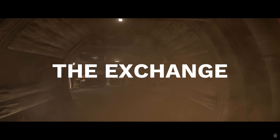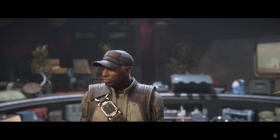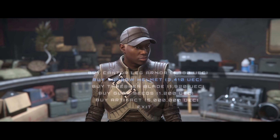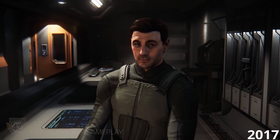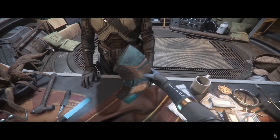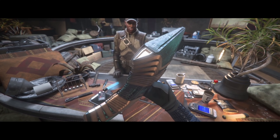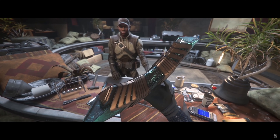Now we move on to the main scenario in the demo: the exchange. The scenario uses an exchange model that's pretty familiar, with no real changes other than the NPC's idle animations. The item retrieval is something we've seen in Squadron 42 but not in Star Citizen. Everything about the scenario overall was pretty straightforward. I can't stress enough though that the NPCs not staring at me dead in the eyes is really going to be a nice touch.